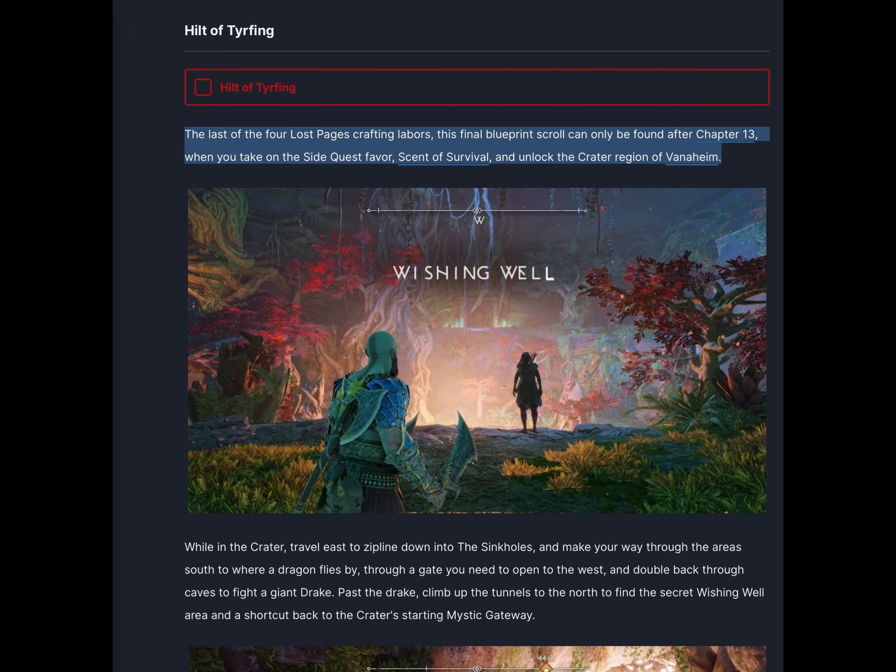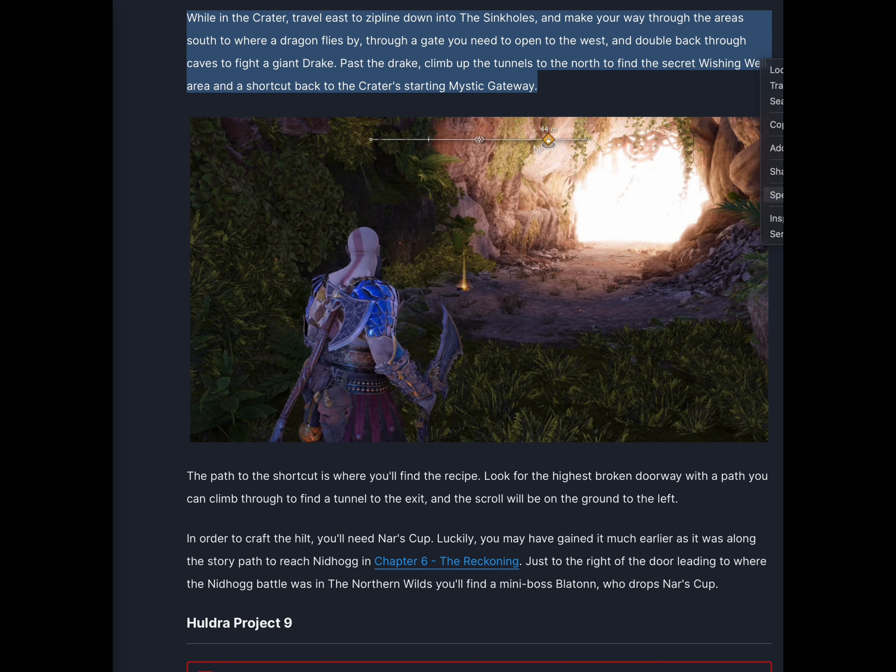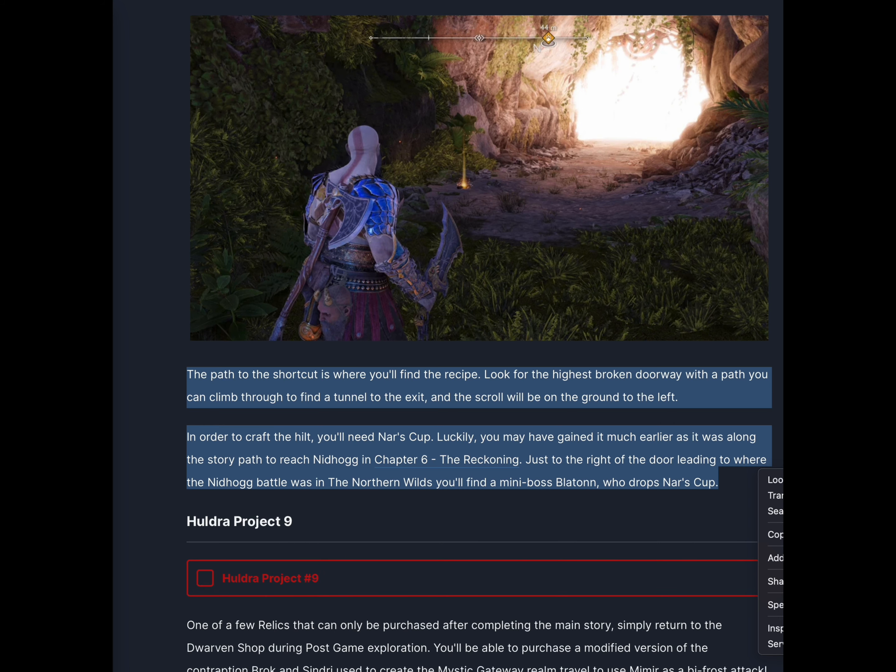The last of the four Lost Pages crafting labors — this final blueprint scroll can only be found after Chapter 13, when you take on the side quest favor Scent of Survival and unlock the crater region of Vanaheim. While in the crater, travel east to zipline down into the sinkholes and make your way through the area south to where a dragon flies by, through a gate you need to open to the west, and double back through caves to fight a giant drake. Past the drake, climb up the tunnels to the north to find the secret wishing well area and a shortcut back to the crater's starting mystic gateway. The path to the shortcut is where you'll find the recipe.